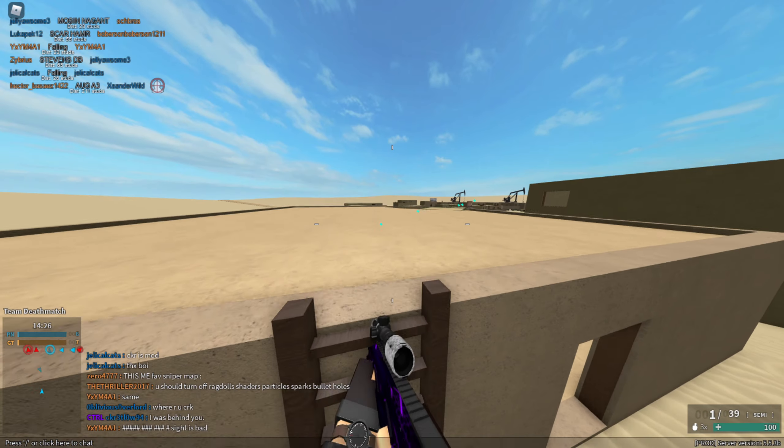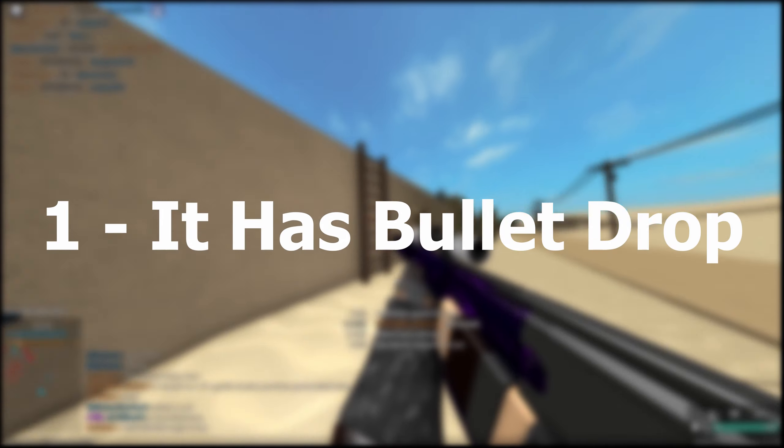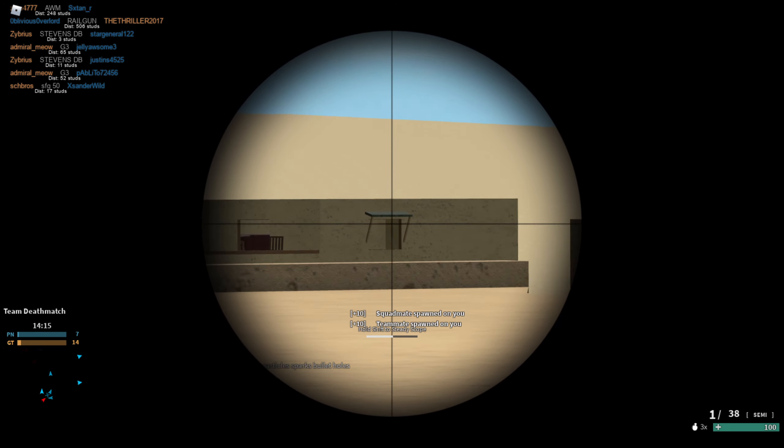In this section, I'll be sharing with you guys some fun facts you may not know about the Railgun. Number 1: it has bullet drop. Contrary to popular belief, this gun actually has bullet drop, as shown in this video.